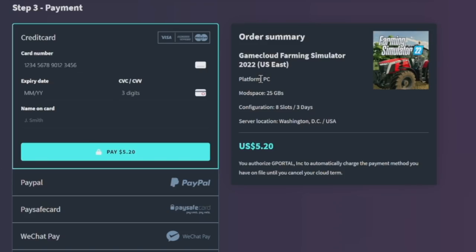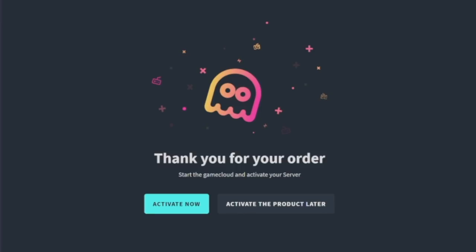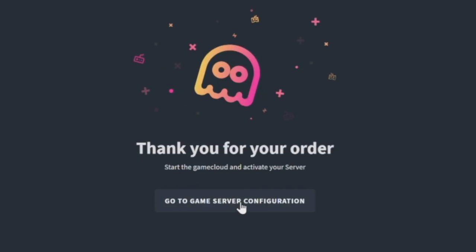We're basically already finished — it's super quick. One thing you're probably noticing is it says 'Platform: PC' — just ignore that, it's going to say PC no matter what. We're going to configure this as a cross-play server in a moment. Pay however you need to; the one we've got today is only $5.20. Click that and it brings us to the order confirmation page.